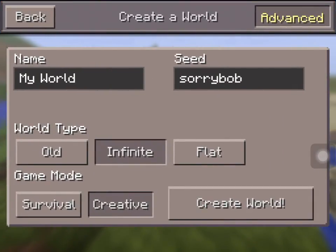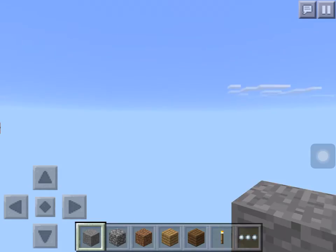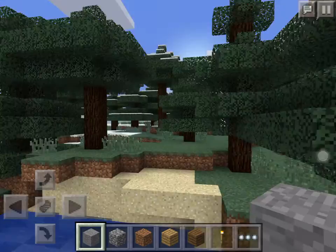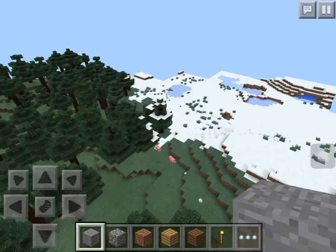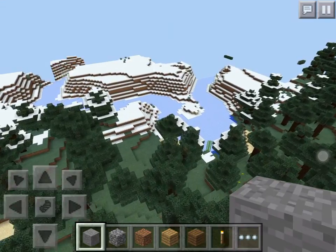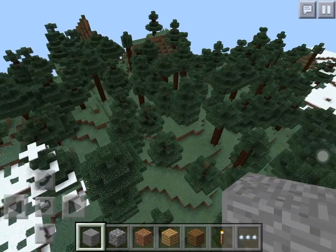Hey guys, mtpgamerx99 here, welcome back to another Minecraft Pocket Edition video. Today I'm doing a seed showcase on the seed 'sorrybob' — that's S-O-R-R-Y-B-O-B with no spaces. You should spawn down here and you can see right here there's just snow everywhere; you are surrounded by snow.